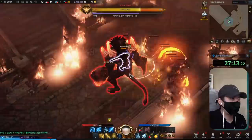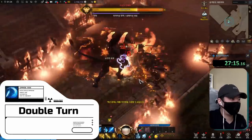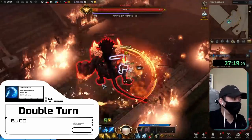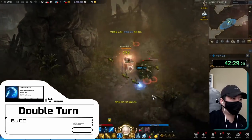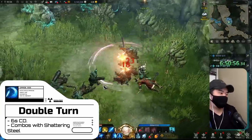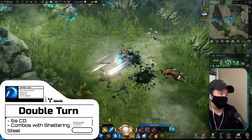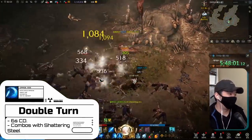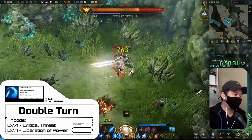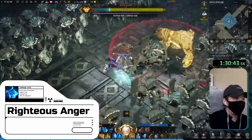Double Turn is the third skill we have access to right away. It's on another short cooldown of six seconds, it has a decent AoE cleave in front of you, and it's definitely worth putting points in early. Between Double Turn and Shattering Steel we have two short cooldown skills that we can clear packs with. I took Critical Threat and Liberation of Power to boost the damage.